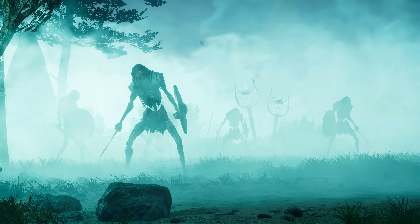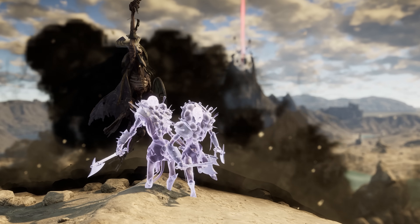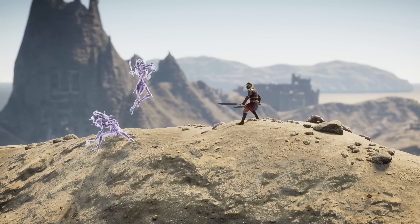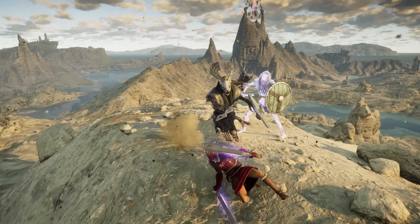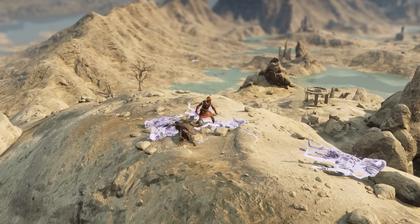Draugr are the undead that lurk in the mists. The Draugr Champion will summon Warrior and Barbarian Draugr to fight for it. But don't let these keep you from your target, as once the leader falls, the rest are laid to rest.